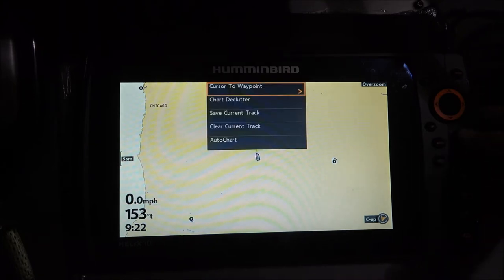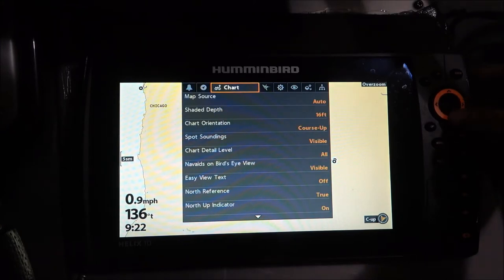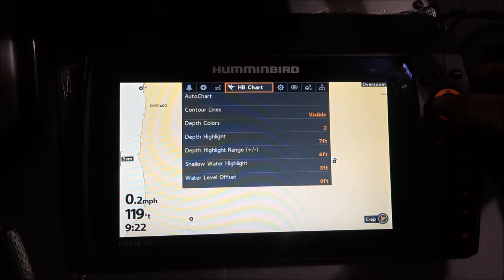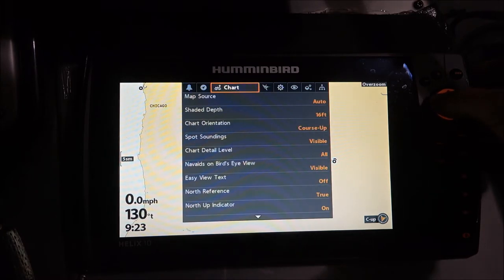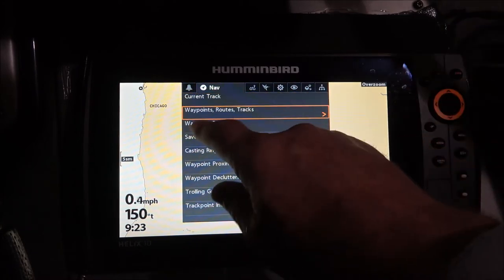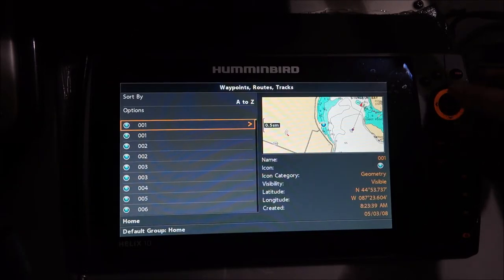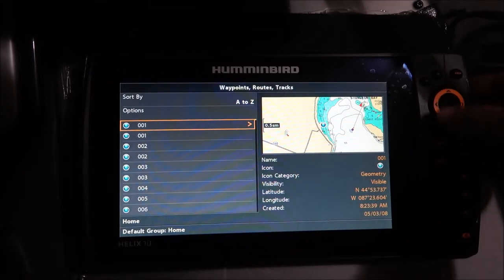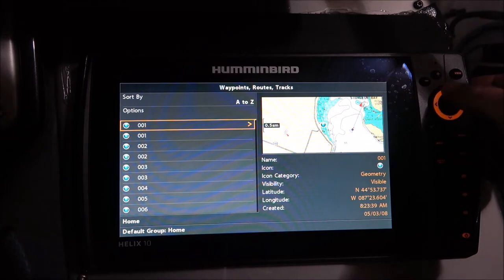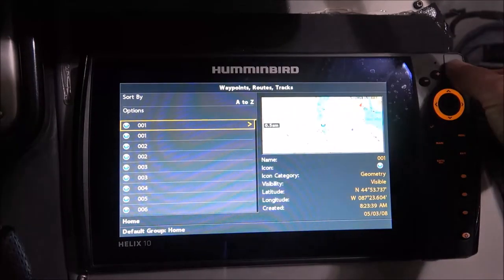Then I'm gonna hit menu twice and go over to Navigation — sorry about that — and go down twice to 'Waypoints, Routes and Tracks' and hit the arrow to the right. From there, this is going to tell me all the waypoints that I have.